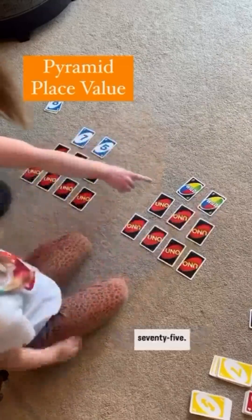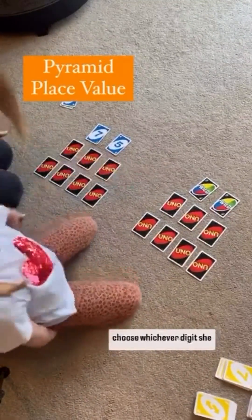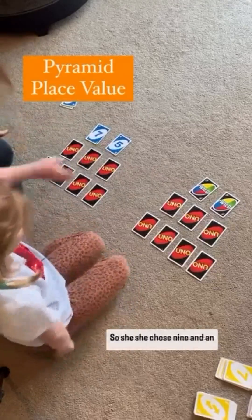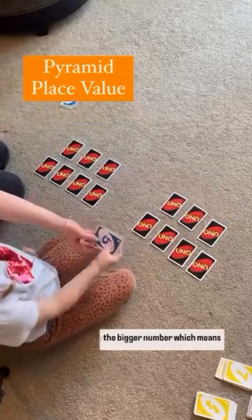Now I've got the number 75. My daughter picked out two wild cards, which means she can choose whichever digit she likes for those wild cards. So she chose 9 and an 8 — 98 — so that she had the bigger number, which means she got those cards.